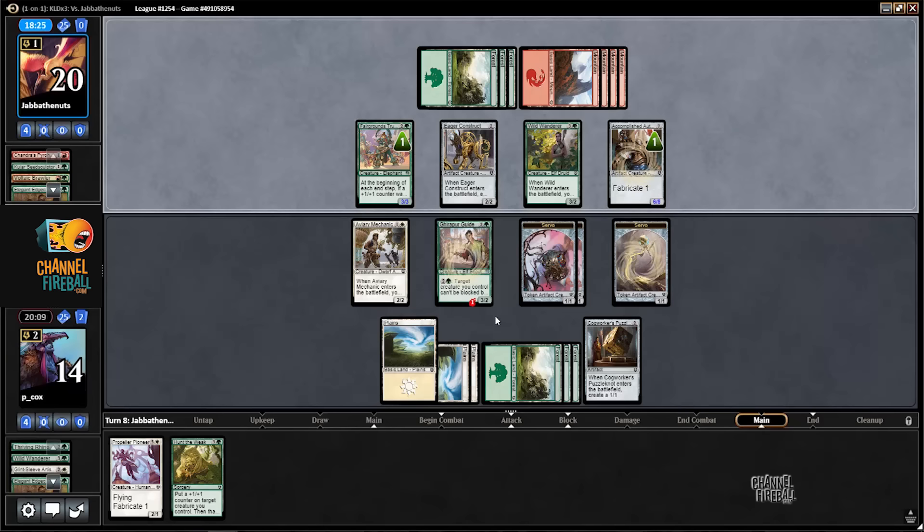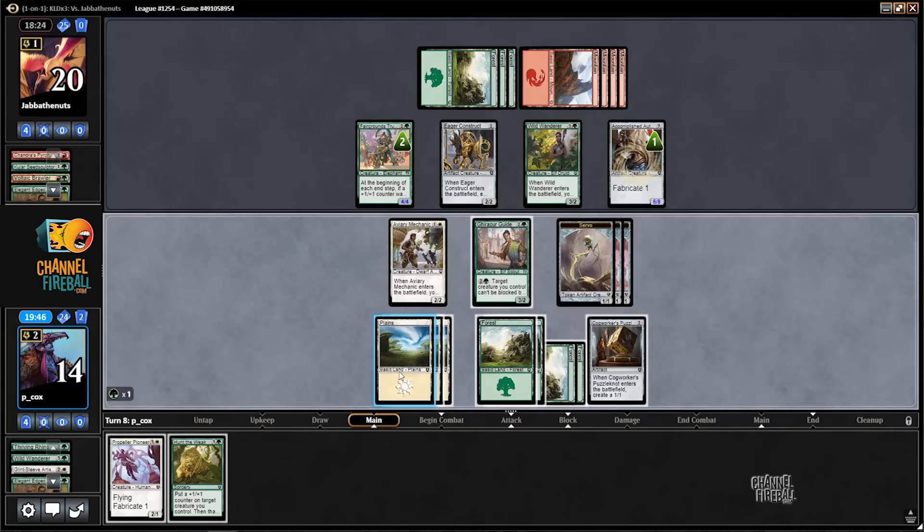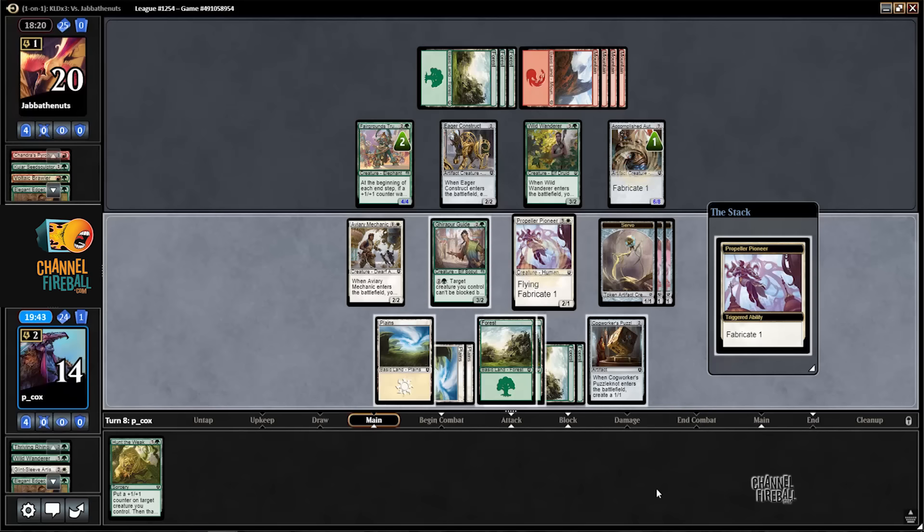That can be chump blocked anyway. I Hunt the Weak something, but it's just an Eager Construct which is not that great. So I'll Pioneer. The question is: do I make a 3/2 or another 1/1 for if and when I draw my Inspired Charge? I think I'm probably gonna try and win in the air eventually, so I'll just put the counter on — I'm not really short on creatures.